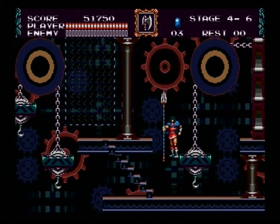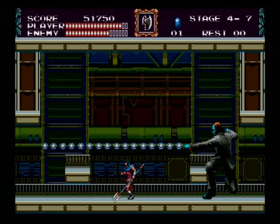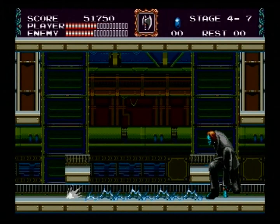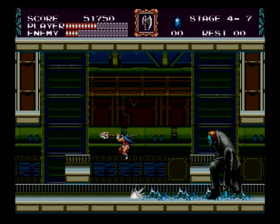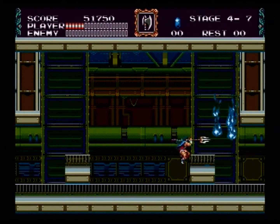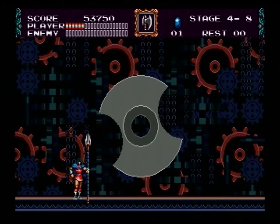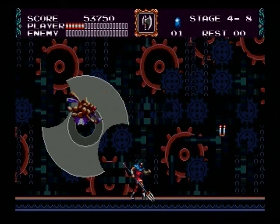What is that — like a whip? Freaking ghosts! I thought this was a background object the first time I played this level, and I died because of it. But no, that is a blade, and it will kill your ass if you ignore it.